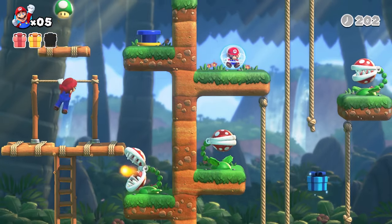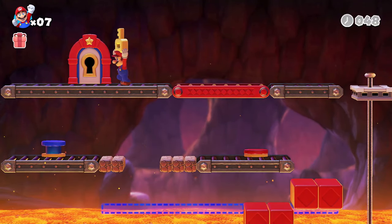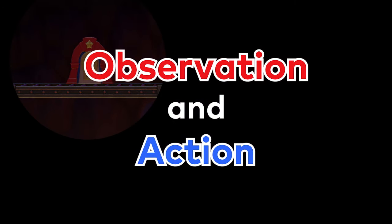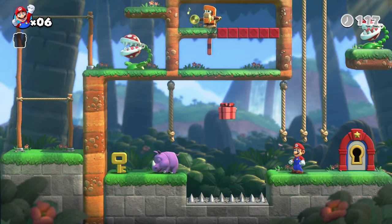In each stage, contraptions and other challenges await. Observation and action are vital to your success. Mario needs to reach the key, but he can't quite cross the gap.